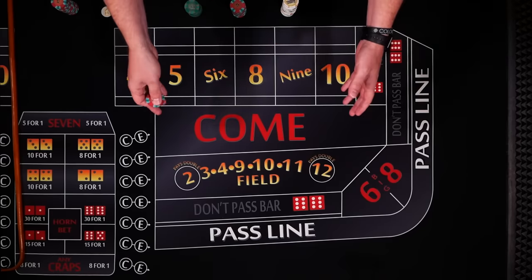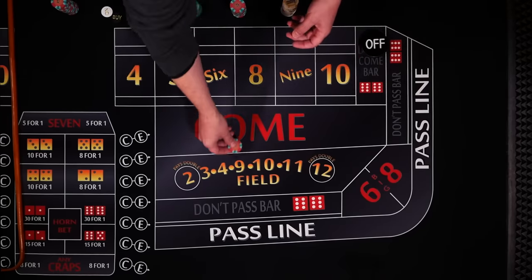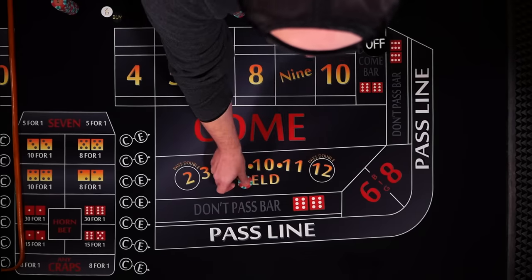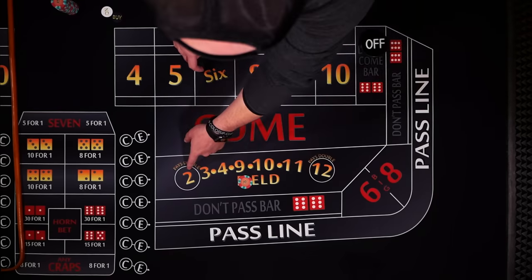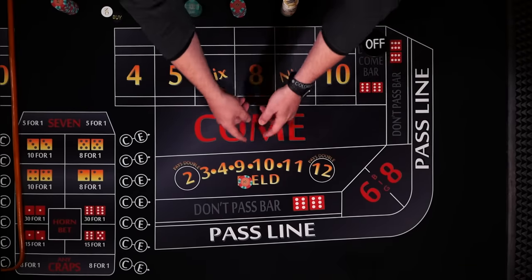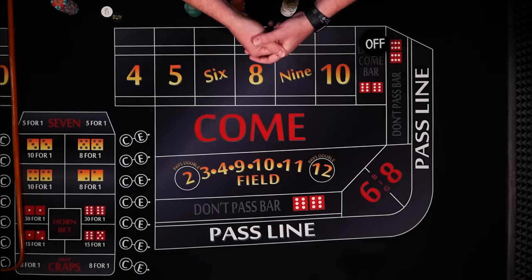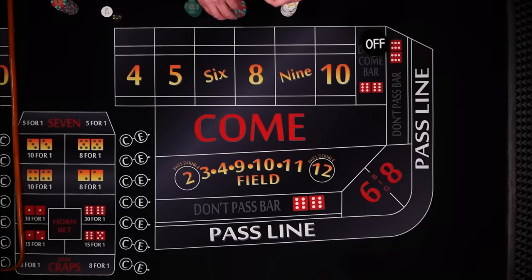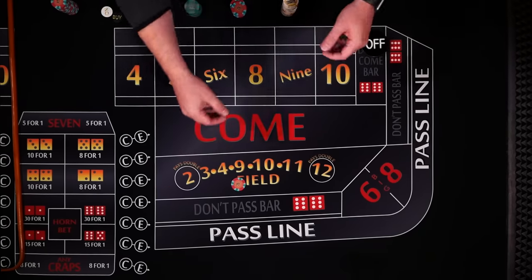First off, it's an easy bet to make and to understand. So whatever the table limit is — let's say it's $5 or $10 — you just take $5 of your own money, put it in the field in front of you, and your bet's made. If the dice roll any of the numbers shown in the field, you win the bet. If it rolls another number not shown, then you lose your bet.